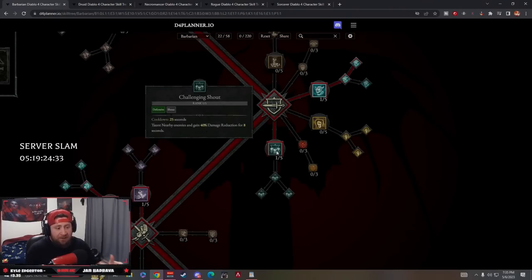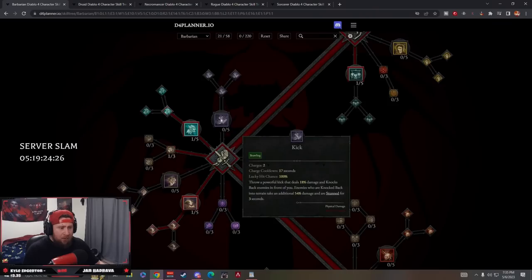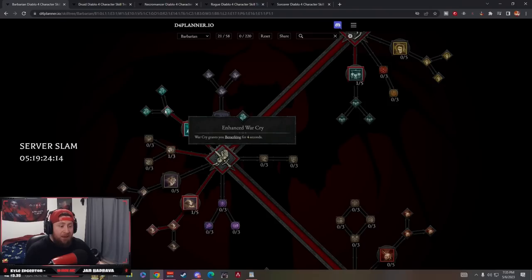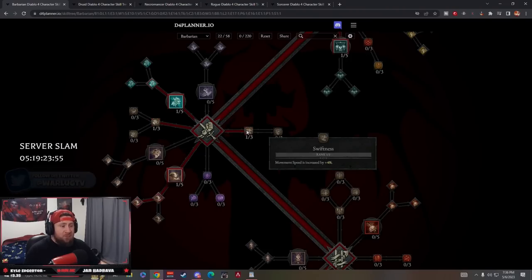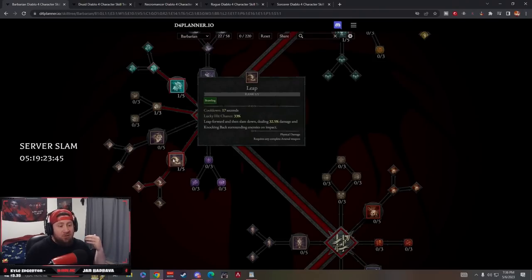One point into Challenging Shout for damage reduction - the Barbarian is going to be really tanky. We're also taking War Cry with Mighty War Cry for 15% increased damage against nearby enemies, and Enhanced War Cry for Berserking which gives increased attack speed and movement speed. A passive point into Booming Voice extends shout duration. We take a rank of Swiftness at 22 points to be a bit faster. Our last skill is Leap to help close the gap even more, especially when on cooldowns from shouts.